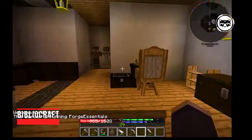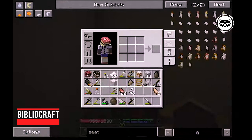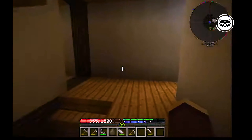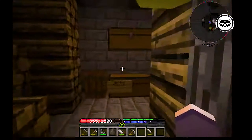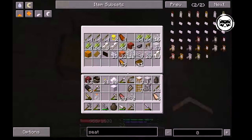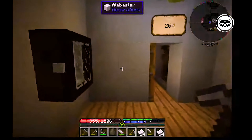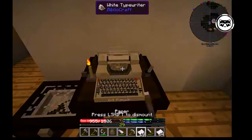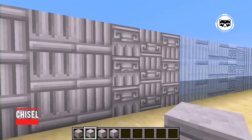BiblioCraft adds new block types that can be used to store various items. With their help, you can decorate your home or even equip your own museum. This mainly applies to furniture, since bookshelves, desks, coasters, cabinets and much more will appear in the game. If you have always lacked comfort in your virtual home, BiblioCraft will help you make a major renovation. BiblioCraft is one of the best mods for builders and creative people.